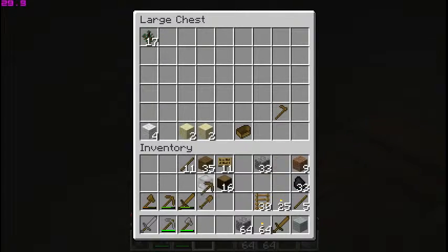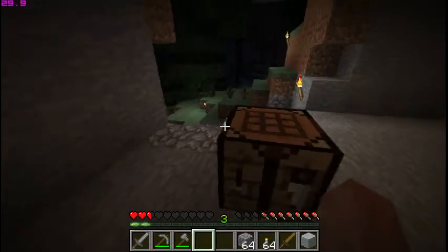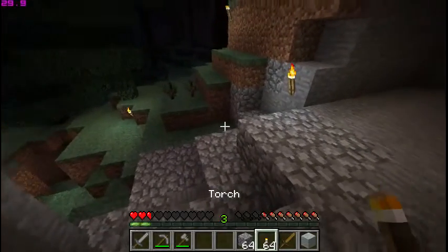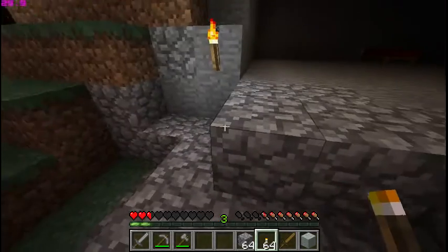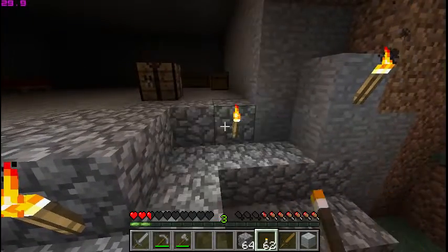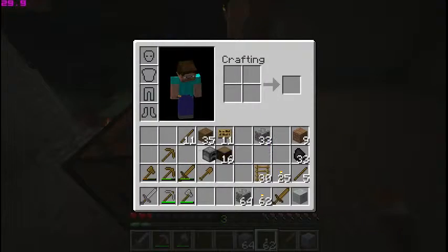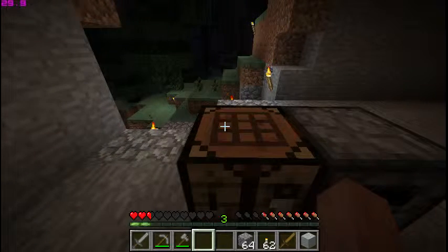I got an extra pickaxe, and I use signs here to let people know where I'm at. Let me light up this area a little bit — last time I was working, monsters decided they wanted to attack me and I don't like that. So I'll put a torch here and one here. Where's my furnace? I want my furnace down here, put that right beside my crafting table.